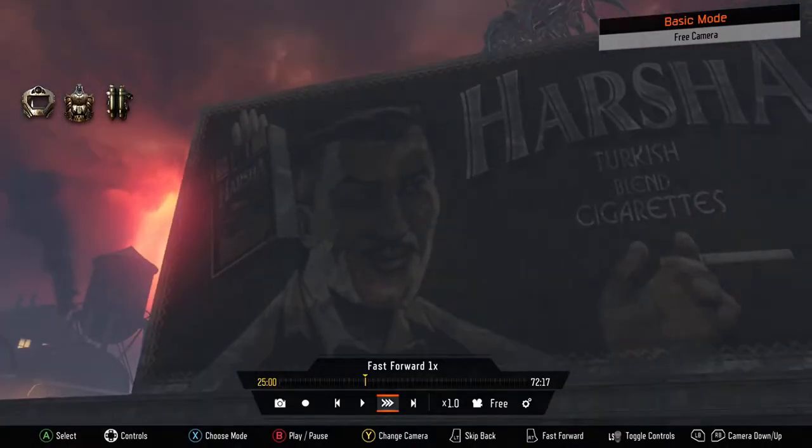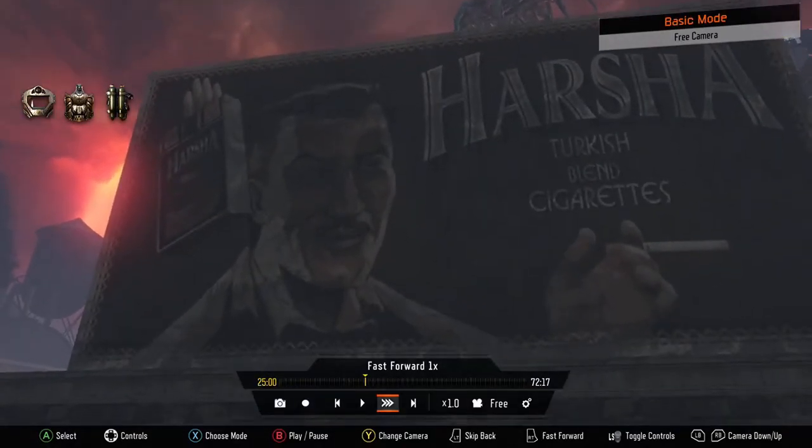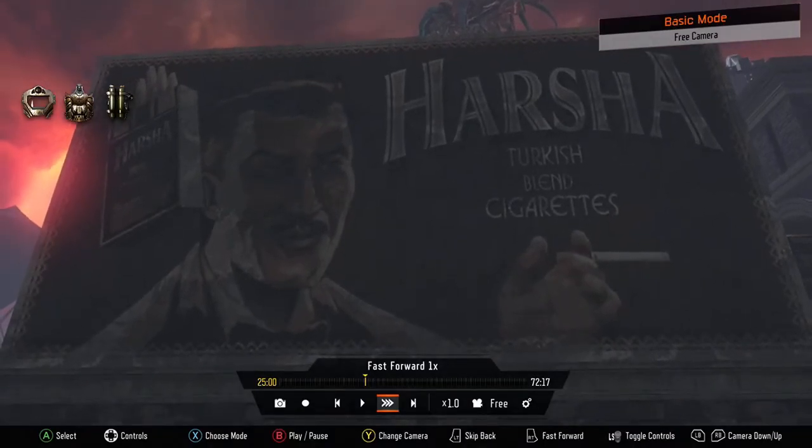There are a couple of Harsha things around the map, and this is the only one that shows a ship on it. Something I just kind of figured out, and the reason I wanted to remake this video: if you look at his right cheek, it looks like an iceberg. Was that hinting towards that ship running into an iceberg? It possibly can. His right cheek looks like an iceberg. There is a ship on the box.